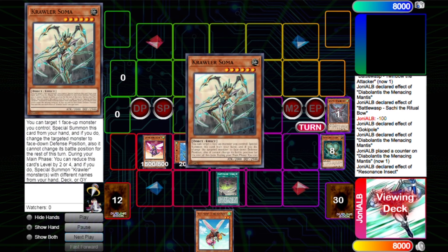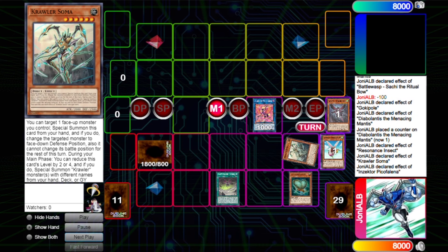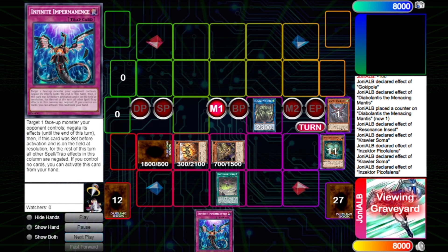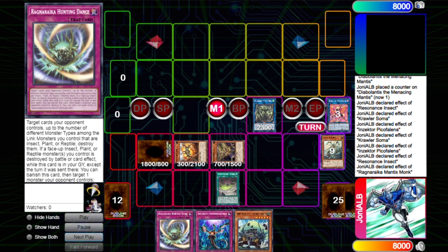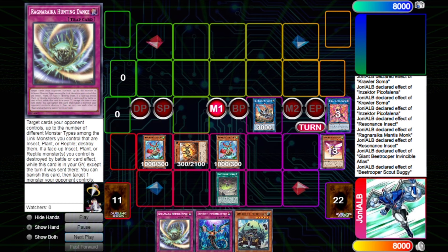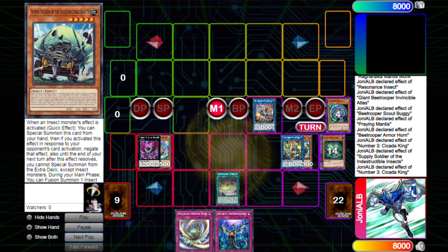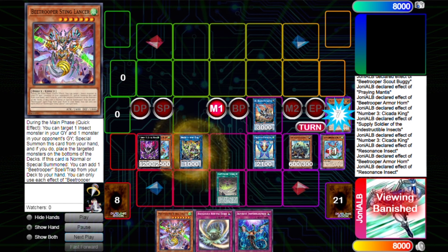Mantis will always send Goki Pole here, and we just link climb. I think the fusion plus the Synchro 12 is such a powerful combo because you don't have to go for that line and can end on a different board. In my opinion that combo is great because they both cannot be destroyed by card effects — so they don't lose to cards like Lightning Storm or Raigeki, Dark Hole. They're just big bodies on the field that cannot be destroyed by card effects. Also the fact that you end on a Widow in this deck is pretty good, utilizing your XYZ Number 3.